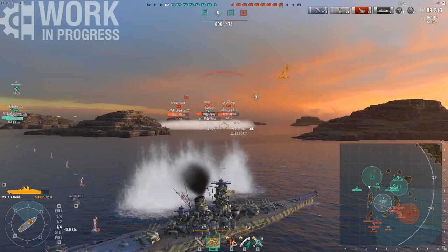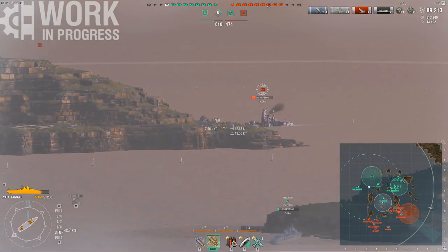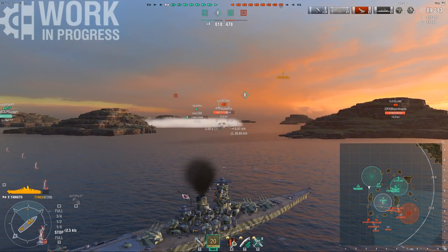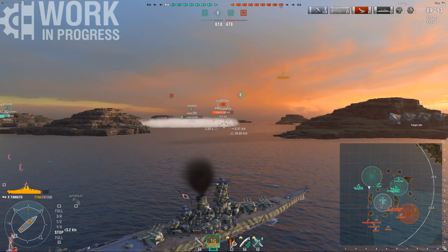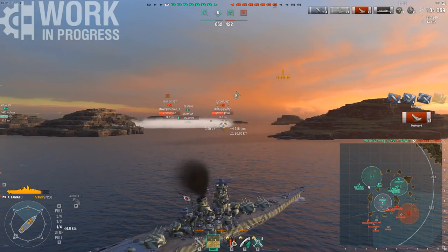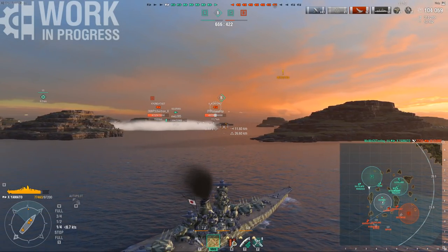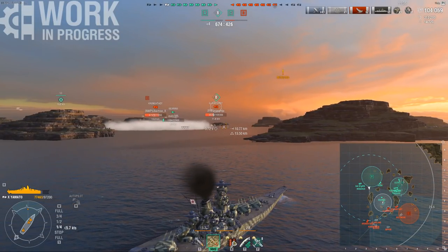I just pushed in closer to be able to support them better, because this Gearing pushed into triple radars and now he's being crossfired — he's probably going to die, and that's going to be a pretty huge issue with the Yuguma suiciding into the spawn and our Gearing suiciding into the cap. Then a 15k volley over that island — I landed 5 pens and an overpen. Wasn't expecting quite that much damage, but I'll certainly take it.